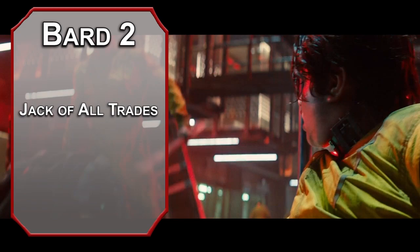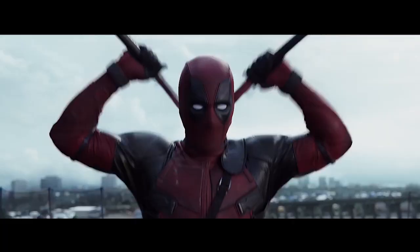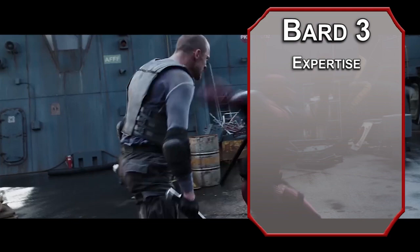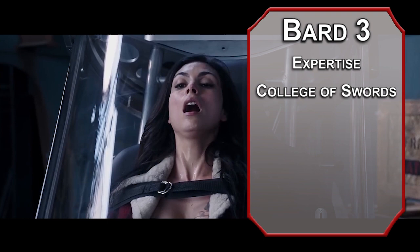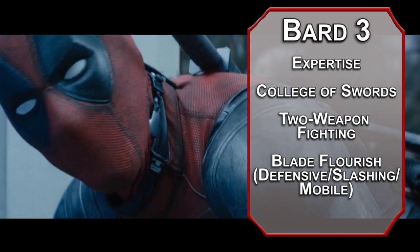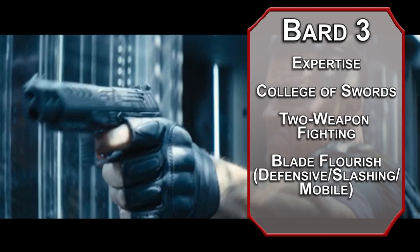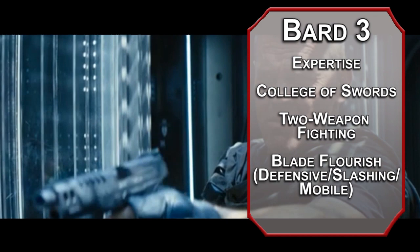Second level bards get jack-of-all-trades, letting you add half your proficiency to skill checks you're not proficient with. The Song of Rest ability adds a d6 of healing when your party takes a short rest — chalk this up to regeneration for yourself and your cuddling skills for everyone else. Third level bards get expertise in two skills of their choice; I'd go for acrobatics and intimidation, since your face is kind of hard to look at. You can also pick a college. The College of Swords lets you pick a fighting style; two-weapon fighting lets you add your ability modifier to the second attack you make while dual wielding. It calls katanas short swords so you can use your dex modifier. You also get Blade Flourish, which increases your movement speed by 10 feet when you make an attack. You use one of your inspiration dice and add it to the damage, and can also add it to your AC with the defensive flourish. I think defensive is the best of these options, but use them as you see fit.